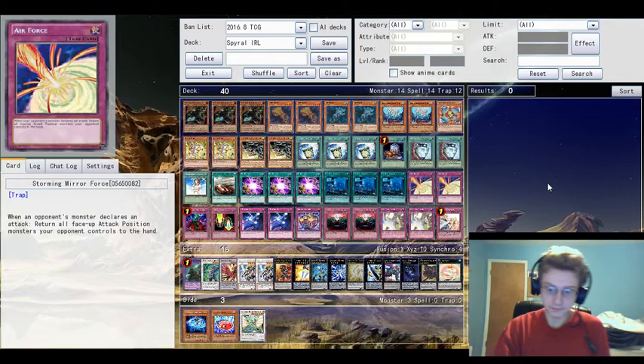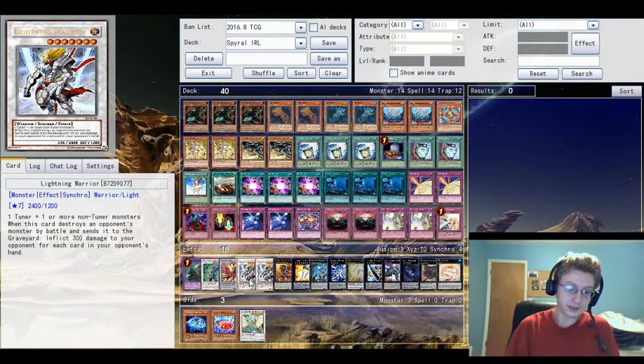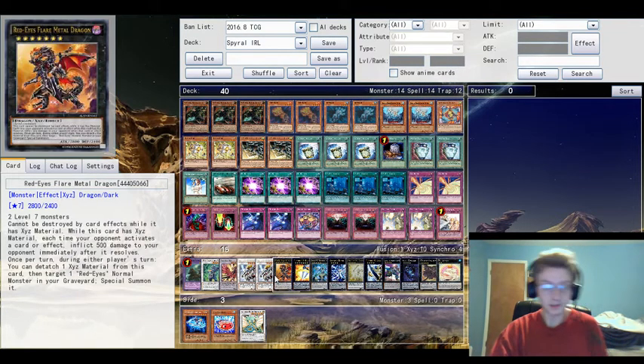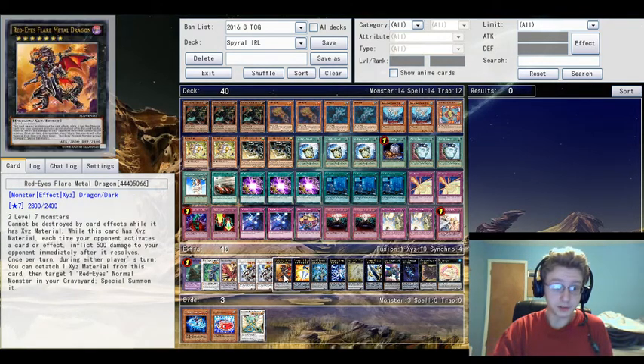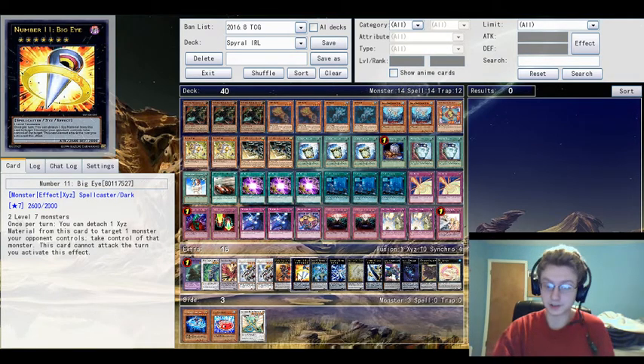The things I do with this deck: I like to Summon Double Lightning Warrior. If you guys don't know what he does - if he destroys an opponent's monster by battle and sends it to the graveyard, you get to inflict 300 damage to your opponent for each card in their hand, which can be a very very good late-game play. I Summon two of them and then use them to either Xyz into Red-Eyes Flare Metal or Number 11 Big Eye, depending on the situation.